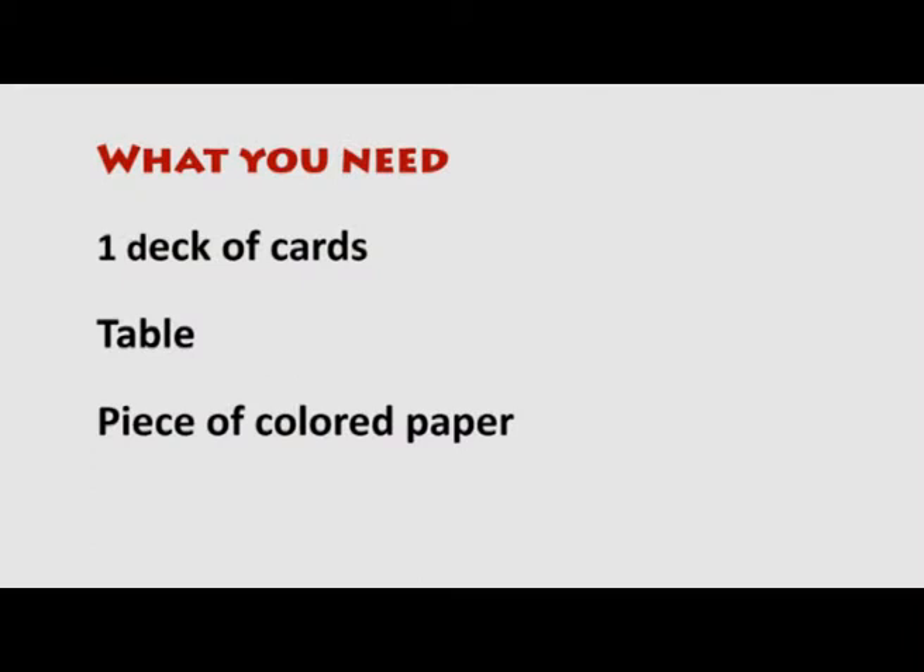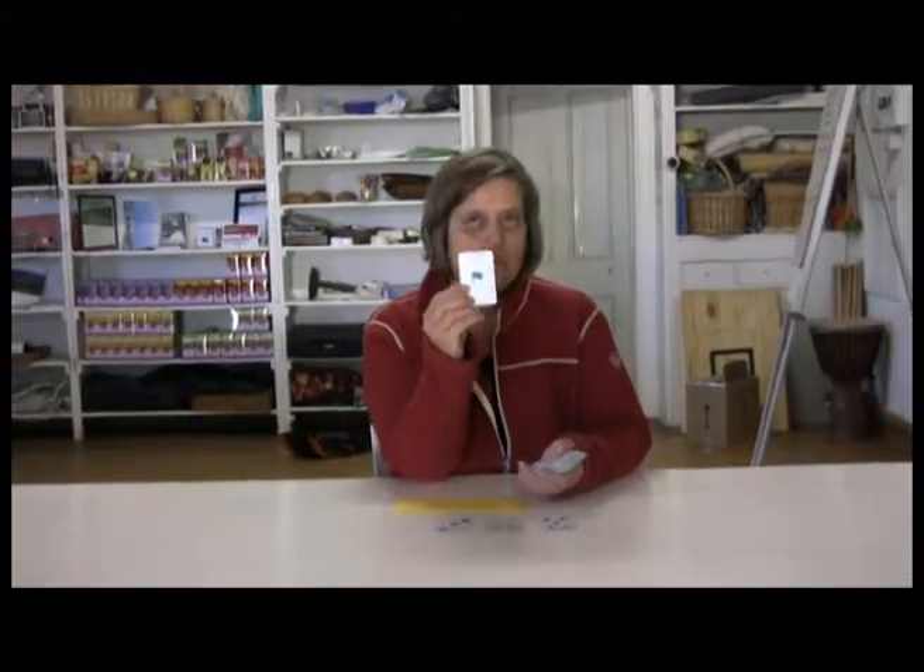What you need for this game is a deck of cards — cards that have symbols in different colours and different numbers. This one has symbols numbered one to five, and includes flags, trees, houses, and colours like green, blue, purple, and red.